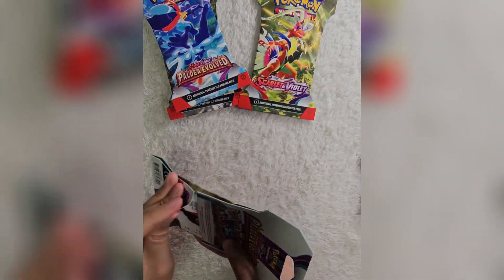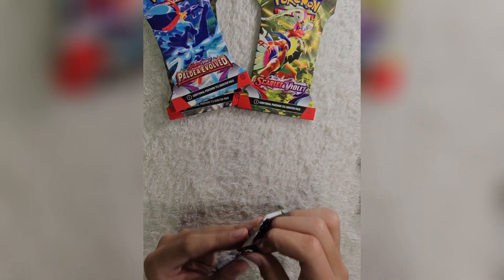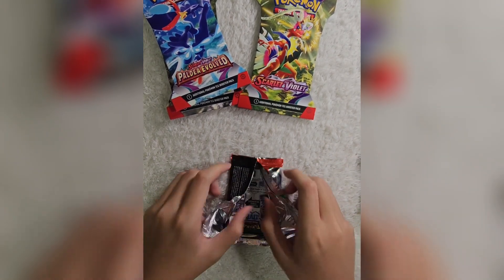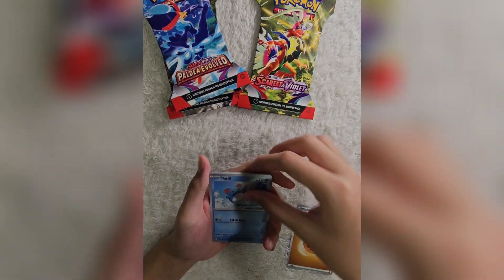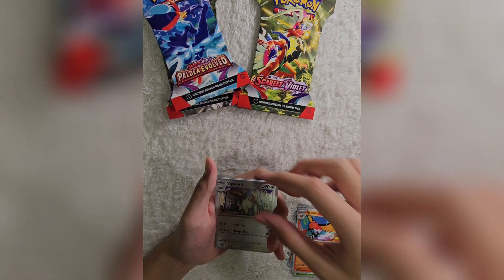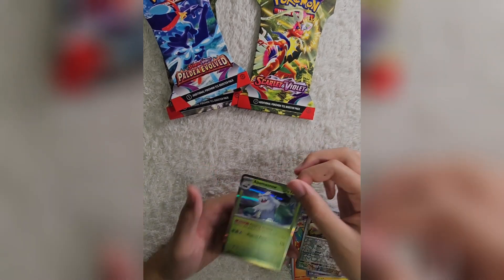So let's open up these next couple packs, starting off with this Skeledirge Paldea Evolved blister. Let's see what I can pull. Opening this up - what can we get? A Paldea Evolved, code card. Starting off: Basic Energy, Marill, Wingull, Pineco, Tinkatink, Fletchinder, Vigoroth, Electrode, Gholdengo for the first reverse, Corviknight for the second reverse, and Abomasnow for the rare.